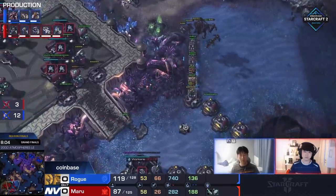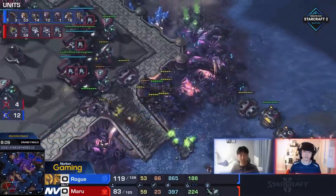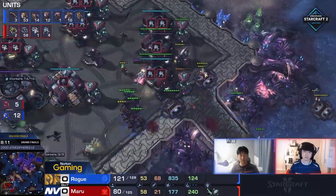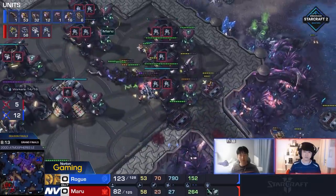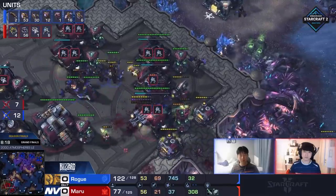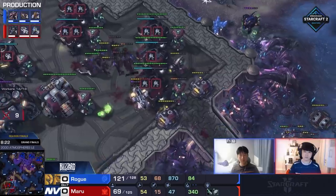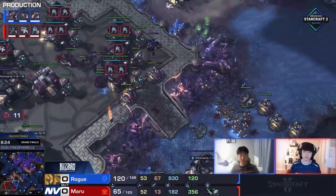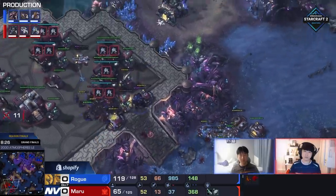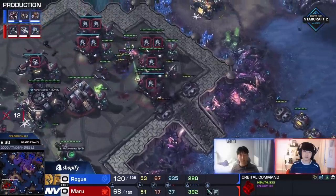Even as he loses drones, he's still piling on the pressure. The Marine count is not stable enough — they finally have Combat Shields, but the numbers aren't there. The Medivacs really aren't there. Maru's supply cannot get above 90 as Rogue just sends hordes of Lings across the map. Is he actually going to do it with Mutas right here? He really is. That first attack getting cleaned up and just no stabilizing. What you mentioned about delaying those upgrades purposefully — it's masterful for Rogue.